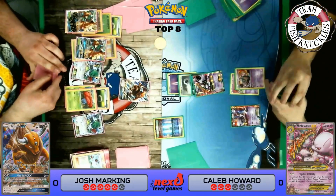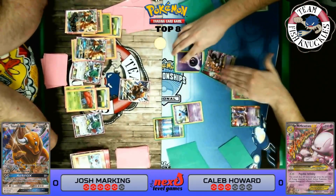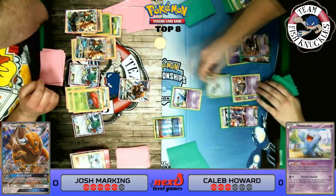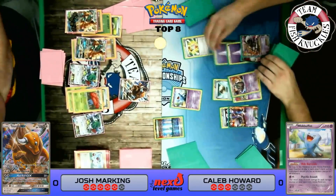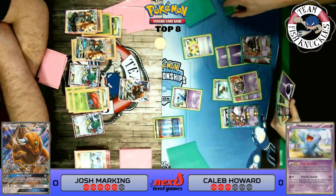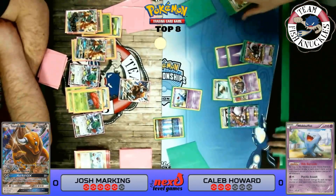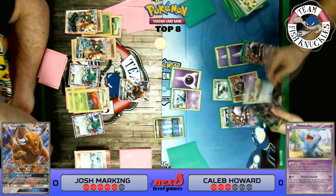We'll see if Caleb waits to find a Float Stone for Garbodor. Wobbuffet comes down. Caleb retreats to Wobbuffet, shutting down our abilities — that N was fantastic for him. We see a Spirit Link to the benched Mewtwo EX, and a Sycamore discarding his hand for seven new cards. He finds a Float Stone and puts it on Garbodor — now we are definitely in trouble. Even if we had used Lysandre on that Garbodor, Caleb had a DCE and more Slack Energy to eventually retreat, so we were in trouble regardless.